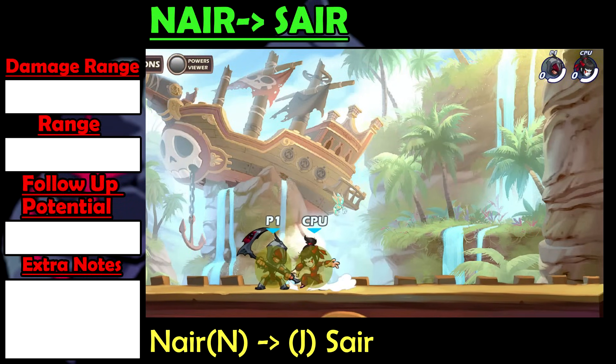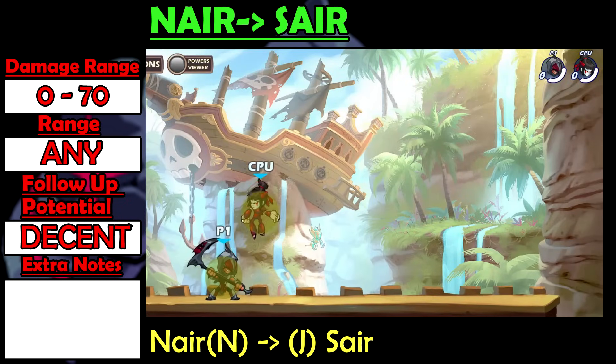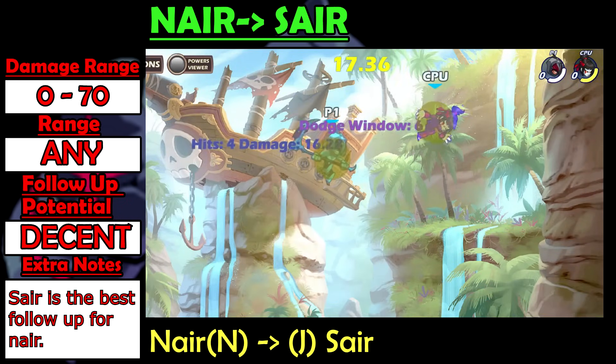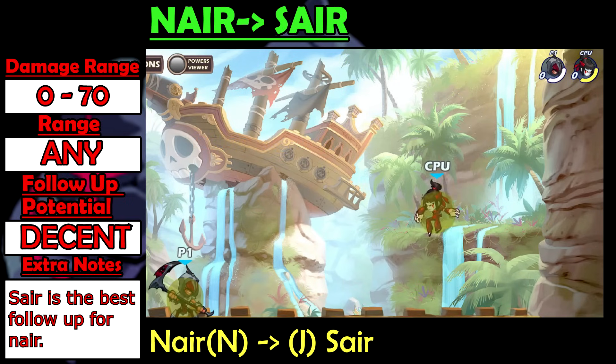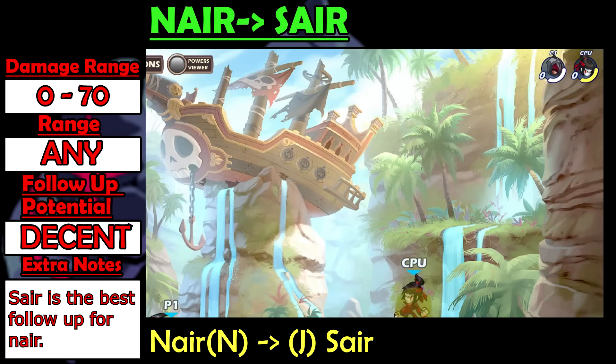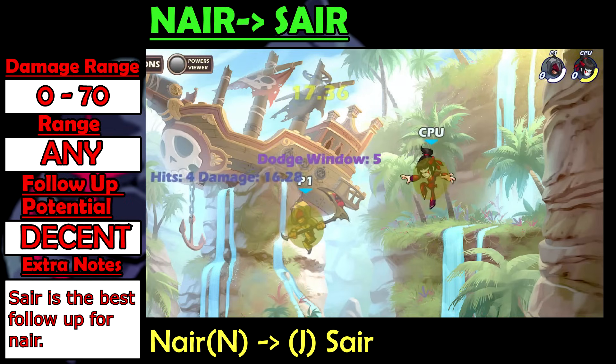Nair into Sair is a slow string that works at 0 to 70 damage. It has decent follow-up potential at really low damages. It's pretty much the only good follow-up after Nair because you can only follow up Nair at low damages, and the only other follow-up is Recovery, which is slower and doesn't knock out very far at low damages, so there's really no reason to do Nair into Recovery over Nair into Sair.